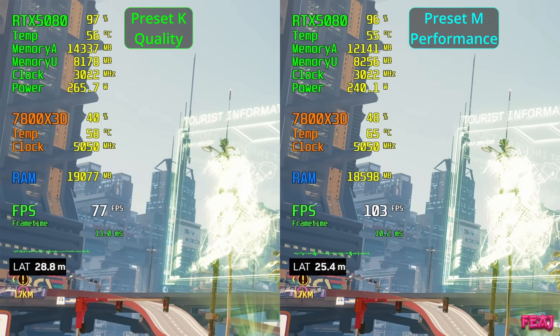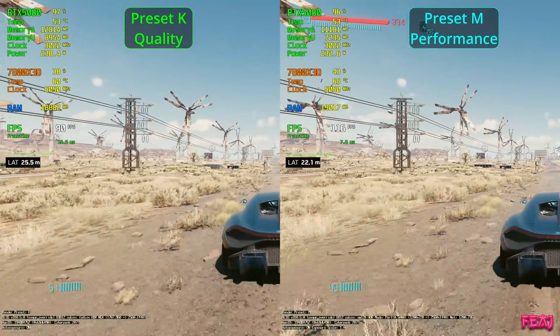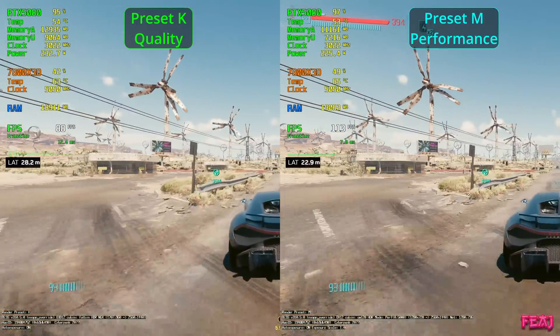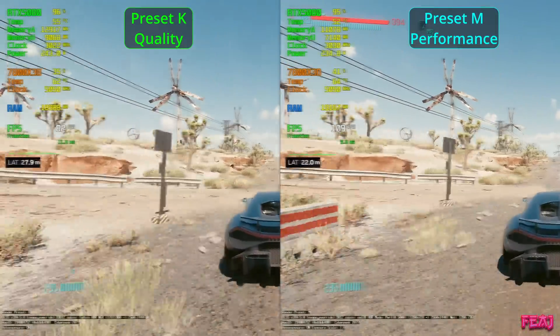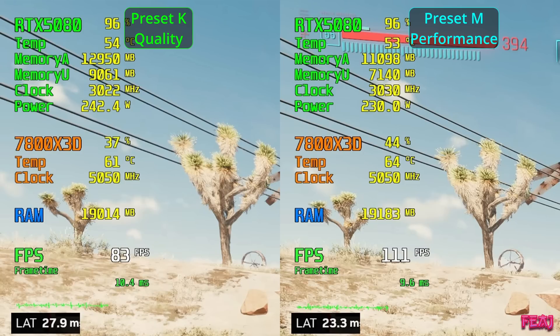Even in 4K, from my testing, and I also tested it a bit in Palworld and Assassin's Creed Mirage and Shadows — also there in 4K, preset M performance is way better. At fast driving speeds there isn't a person on earth who could see the difference, but when you pause, you can. The main differences are sharpness and ghosting. Memory usage here is two gigabytes less, which is actually insane — and this is on path tracing.